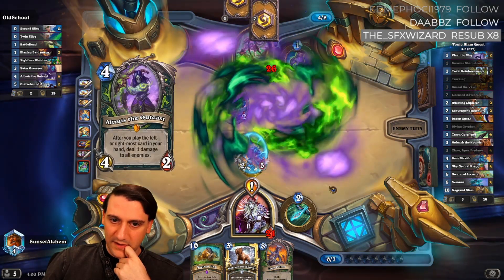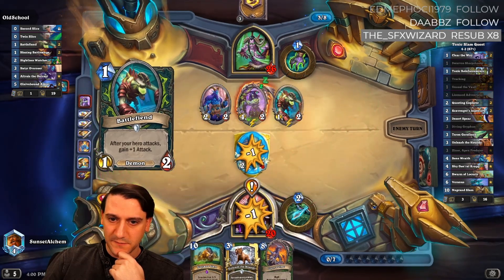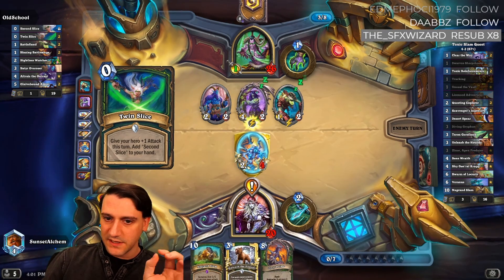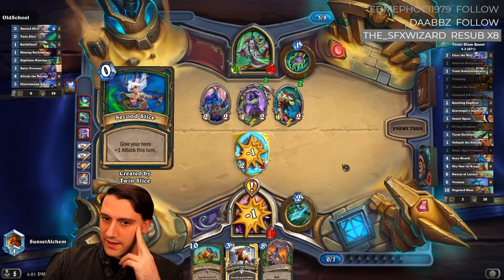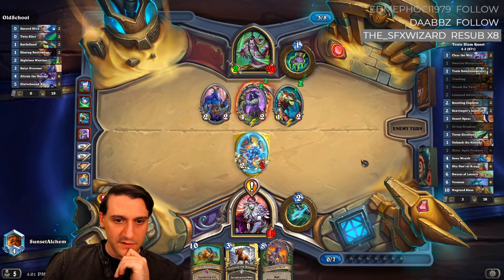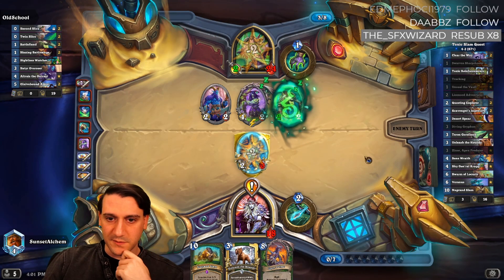I was afraid altruist was a possibility, because if he had altruist and we left up five damage on board then he could punch through a lot. So right now he's got to dump everything into this bone wraith — we saved ourselves a few damage to the face.